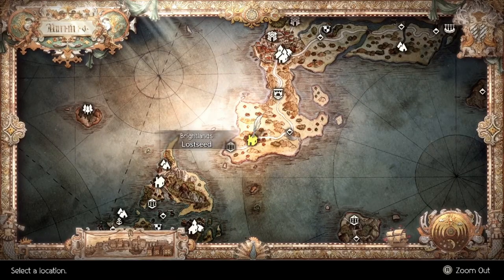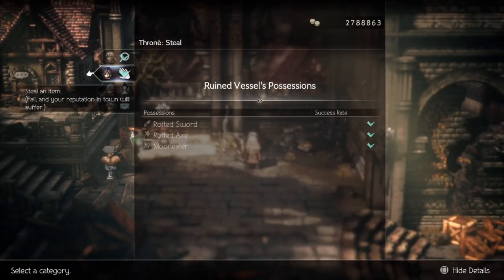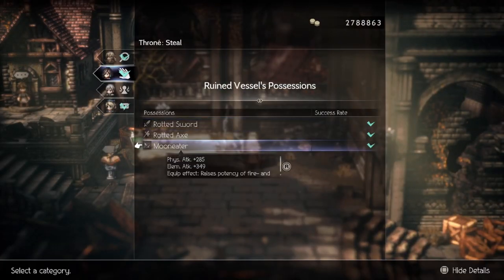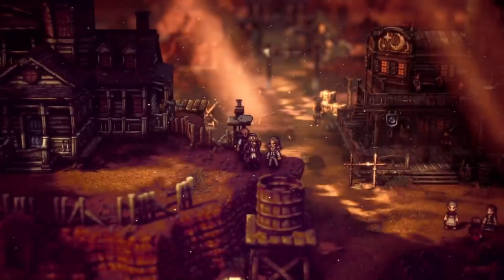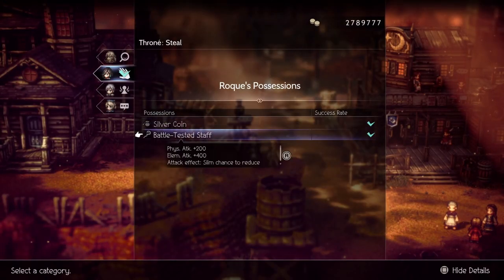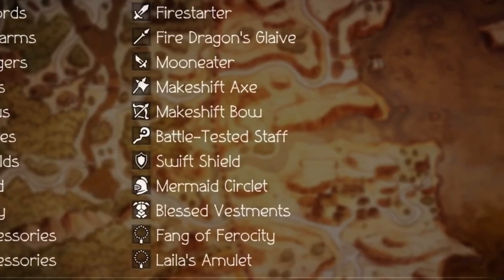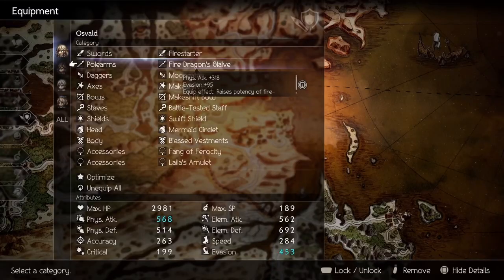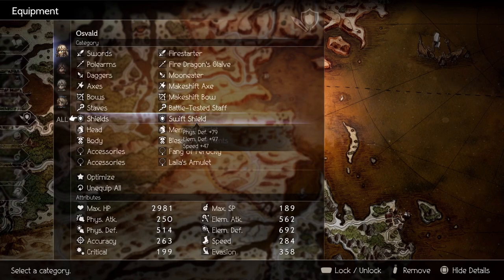For Daggers, you'll want the Moon Eater which can only be obtained after you start Throne Age Chapter 5. It can be purchased or stolen from this NPC in the Lost Seed. For Staffs, we'll want the Battle Tested Staff which will give us the most elemental attack increase. This can only be obtained from Rock after completing Partitio's Chapter 5. Our Axe and Bow slot don't matter as we'll be spamming fire attacks even if the enemy isn't weak to them.